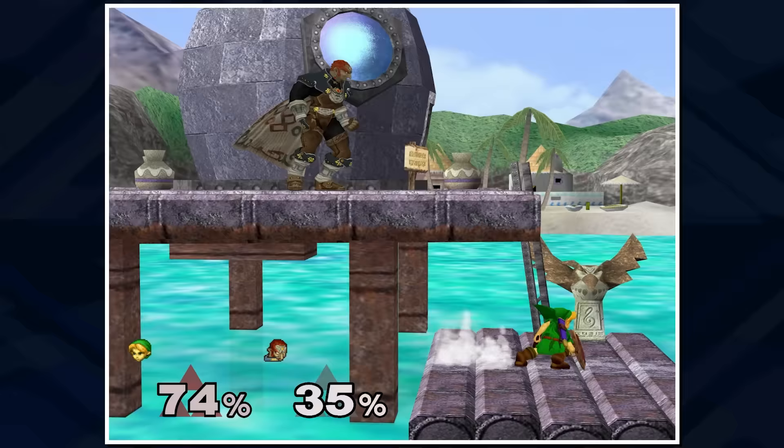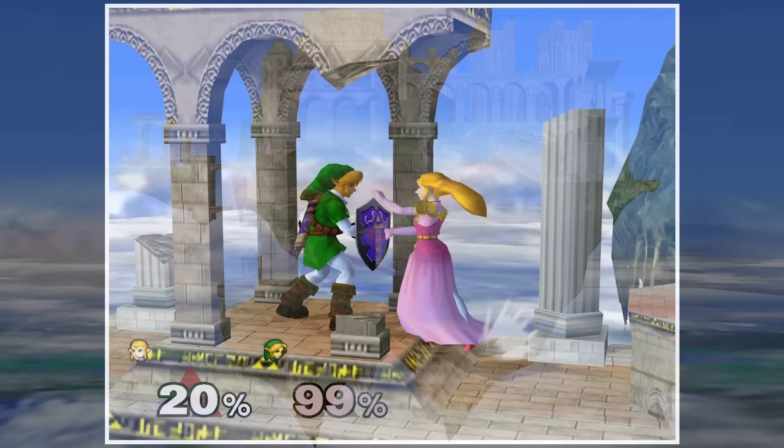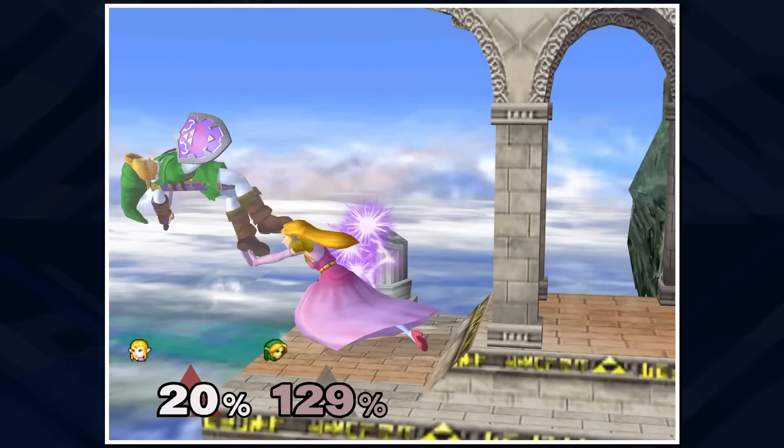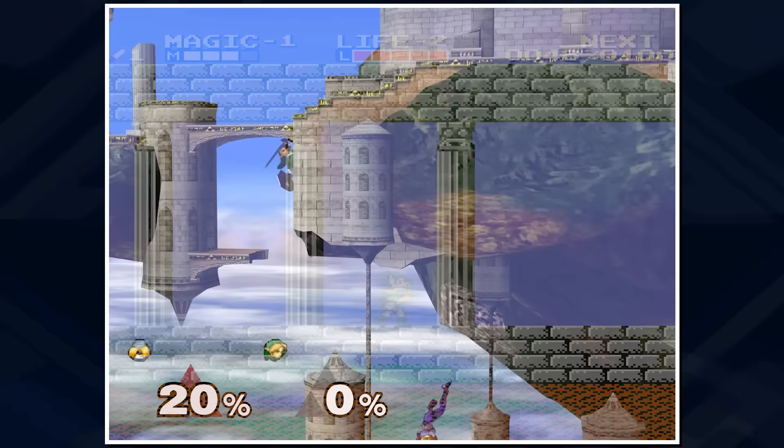Temple is one of the most well-known stages in the entire Smash series — a huge stage with multiple levels, platforms, and the Pit of Doom at the bottom. The general atmosphere is loosely based on the appearance of temples in Zelda II: The Adventure of Link for the NES, referencing both their actual appearance and their overworld design. However, the stage layout itself is completely original to Smash, not directly based on any area found in Zelda II.